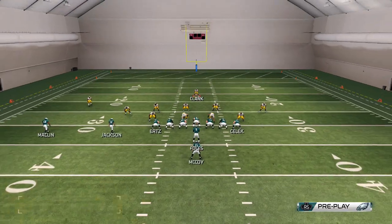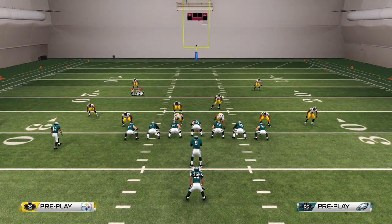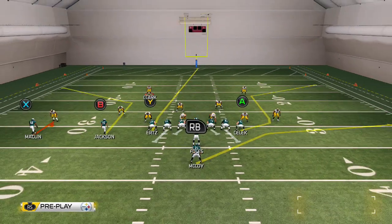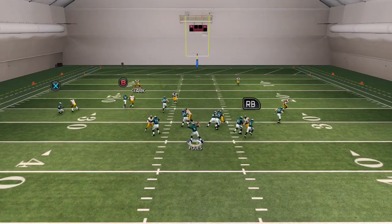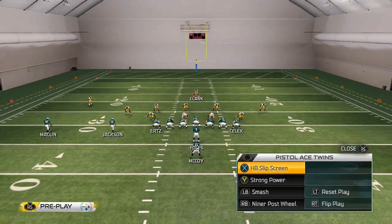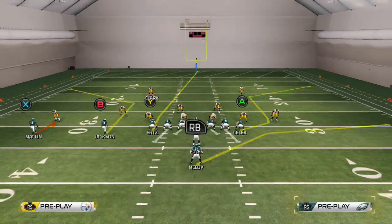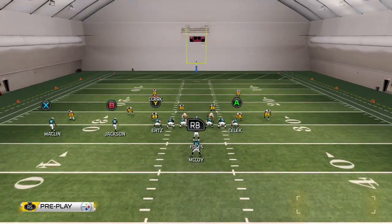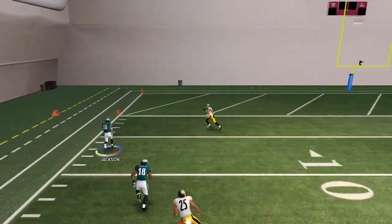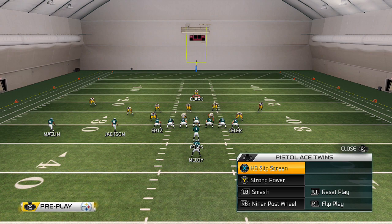We're in man coverage right now. We're going to audible to man - this play is called Smash. I have this in my audibles because the X hitch routes are unbumpable and it's an easy pickup of five or two yards. We're going to hike, throw the X - bam, easy. Did you see that? He just caught it real simple. Now this time we're going to put Y on the in-route and leave B on that post route - look for B on the post route. Bam, post route naked - and we might score - and we score!